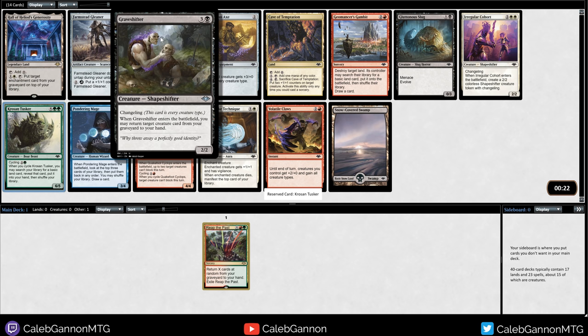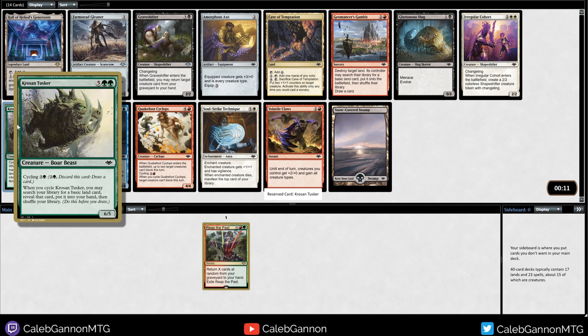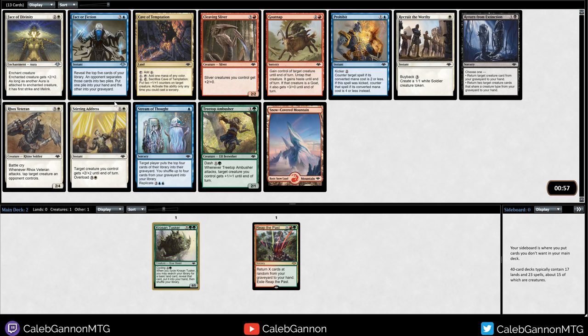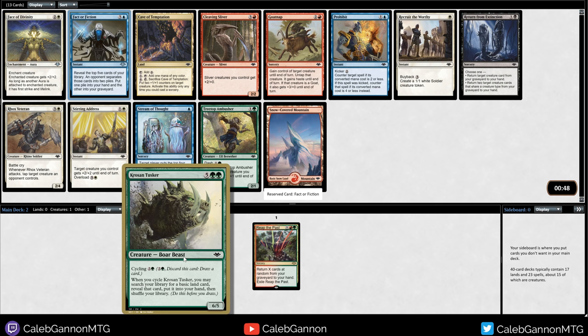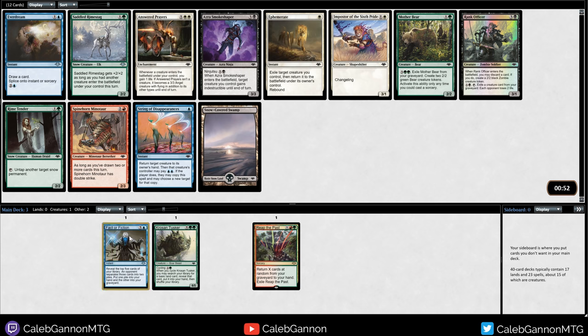Reap the Past is okay in green-red, but it's at its best in a play-all-the-good-cards type deck. To do that, you need stuff like Kroos and Tusker to fix your mana. Fact or Fiction fills your graveyard and draws tons of cards. We need effects like Kroos and Tusker to fix our mana and ramp, so we're going to take Signets or Talismans very highly. I'm going to take Fof though - and seeing it that late is kind of a good sign.